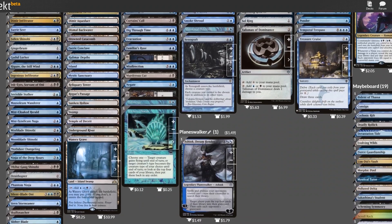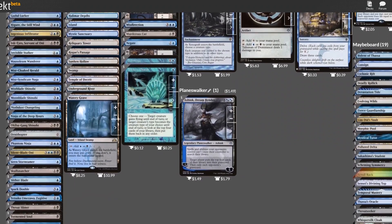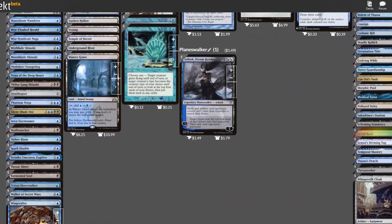And there we have it — our final Yuriko list. The link to the decklist can be found in the description below, with the cuts in the maybe board. Let me know what you think of these cuts and swaps in the comments below, as well as any other recommendations you have for your fellow Yuriko players to help take their game to the next level. And of course, commanders you would like to see in future Upping the Average videos. Thanks so much for watching.